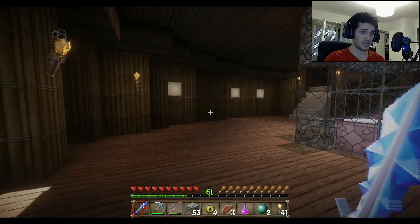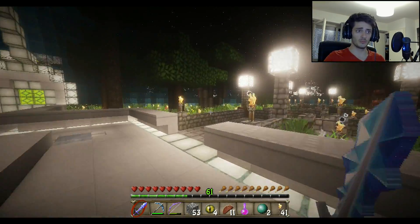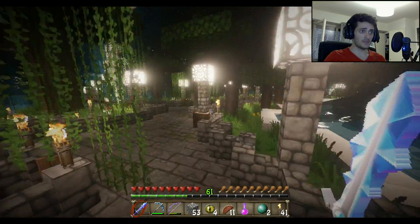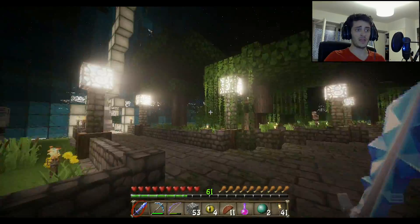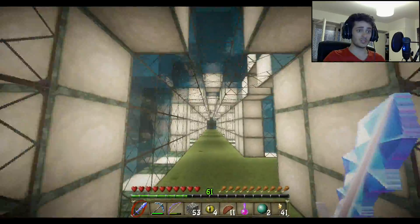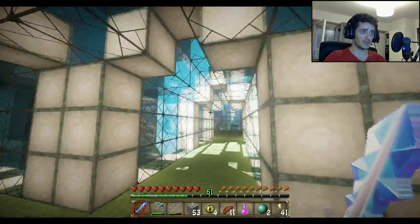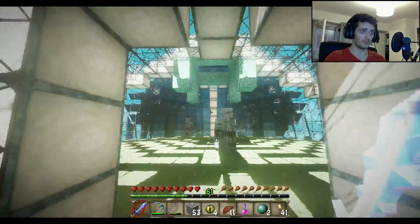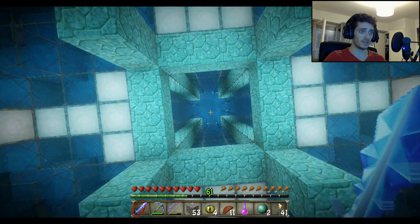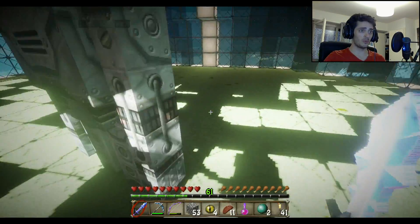Let me put on first person and we can begin. BK already built a small dome for the iron farm and I'm heading there now. The iron farm will be outside in mid-sky, and the golems will spawn there and fall through a tube, ending up in this dome right here. You can see the dome and the tunnel, and they will fall into a system that will be built right here.